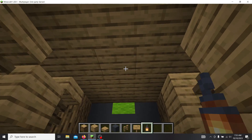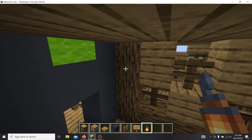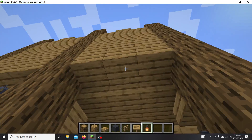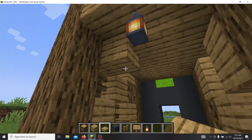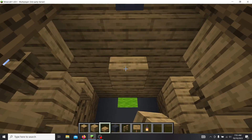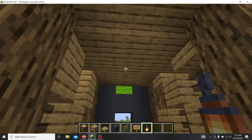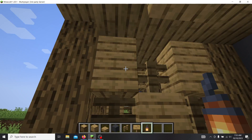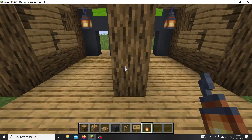Lanterns will be going right on these blocks here. Usually lanterns are able to be hung on things. Place a slab down in the middle of the three-block open space we made beforehand, and place a lantern on it. I think that looks pretty nice and decorative.